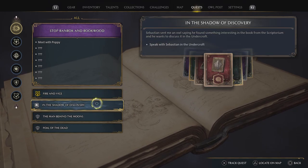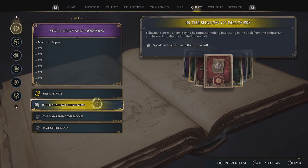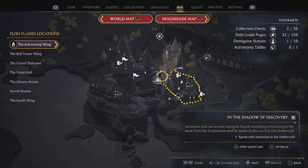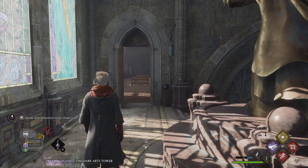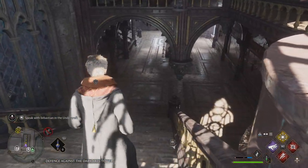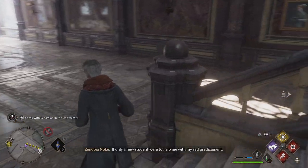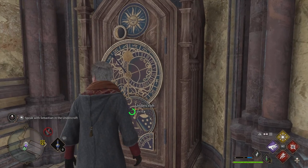In the shadow of the undercroft — Sebastian announcing he found something interesting in the book from the scriptorium and he wants to discuss it in the undercroft. We will do that next, let's go to the undercroft. Astronomy wing. Let's go — defense against the dark arts classroom. Simple loading screens, takes about 2 seconds to load the game. We haven't seen defense against the dark arts in a very long time. I wish there was more classes but I guess the game's got to run at its pace.